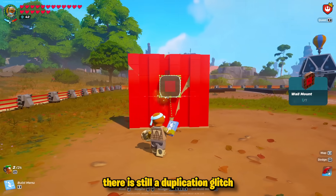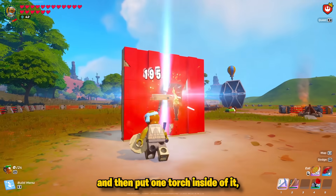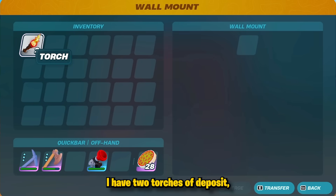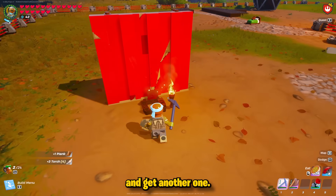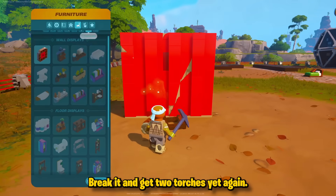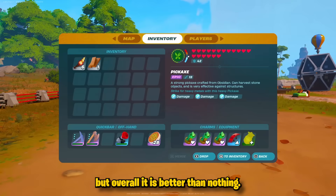Right now, there is still a duplication glitch in your display settings under furniture with the wall mount. If you place this wall mount down with one plank and then put one torch inside of it, when you break that wall mount, you'll actually get a second torch. Place down another wall mount — now you see I have two torches. I'll deposit just one of them into this area. As you see, I was able to duplicate it and get another one. This time when it drops, I got three torches out of that — I duplicated one torch into an additional two. I could place that in there once again, break it, and get two torches yet again. This is the only duplication glitch that still exists in the game, but overall it is better than nothing.